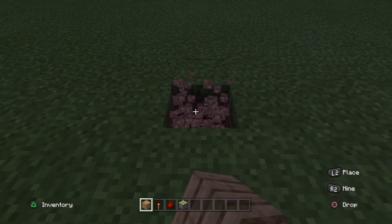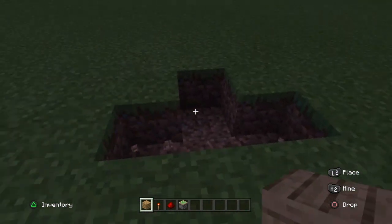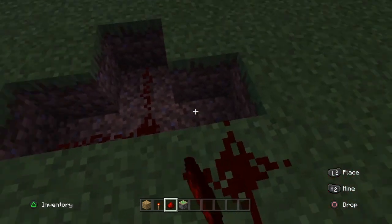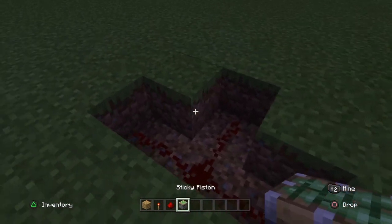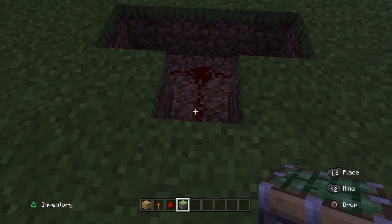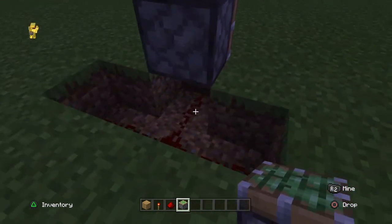What you want to do is break that and go down here — left and then right — so you have that. Then put redstone there. Now turn over here to the front of the T, and what you want to do is put the sticky pistons right on top of that.